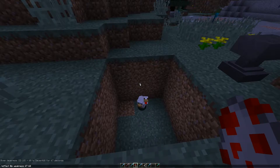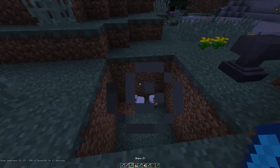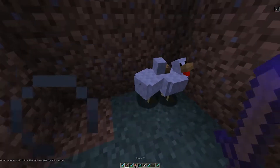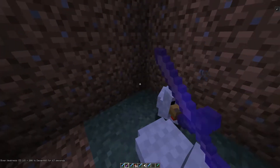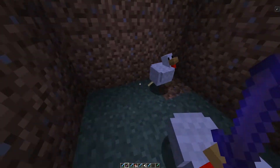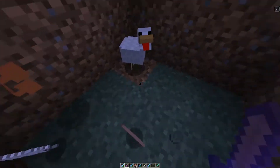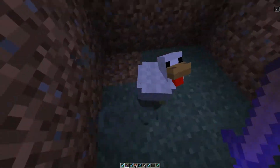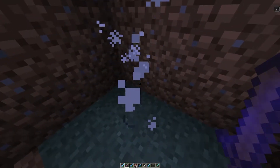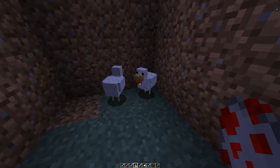This next interesting one: the weakness potion has been buffed. Normally you would lose half a point of damage per swing, but now with the standard weakness you lose four points — so a standard wooden or golden sword would deal no damage. I actually enhanced this one, so instead of minus four damage I should be at around minus 240.